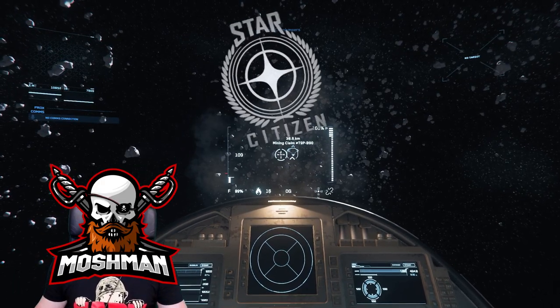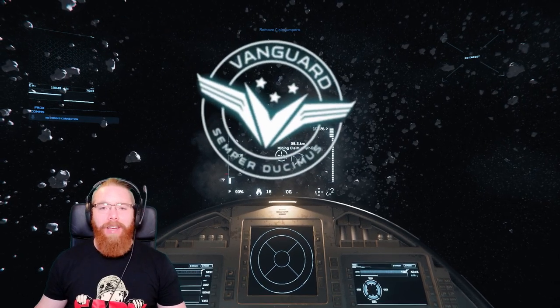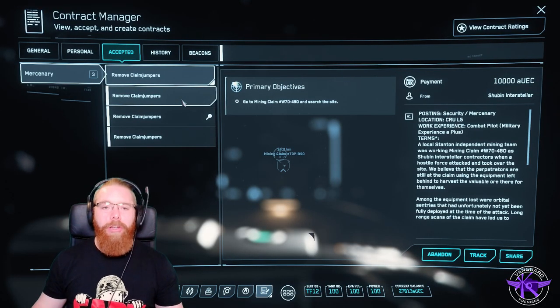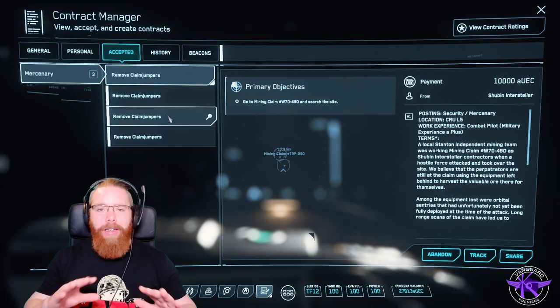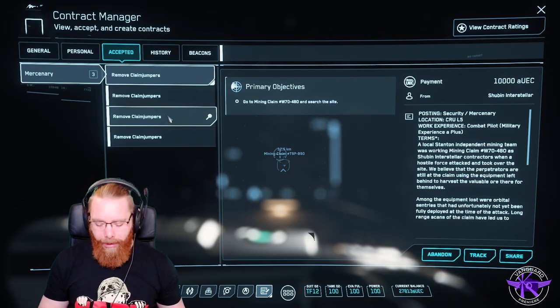Welcome back to Star Citizen. I'm on a mission to earn 40k as quickly as I can so I can hire out a Prospector, and I'm going to do it by doing the remove claim jumper missions. I've got three missions in this one mining area right now, so I'm going to do these three as quick as I can and hopefully get 30k relatively quickly.